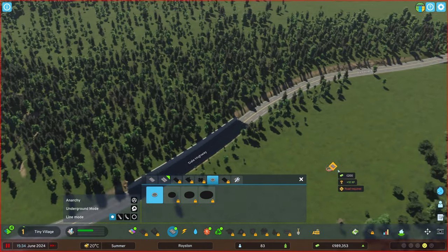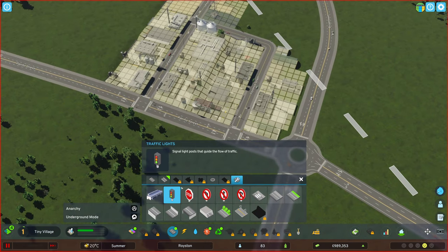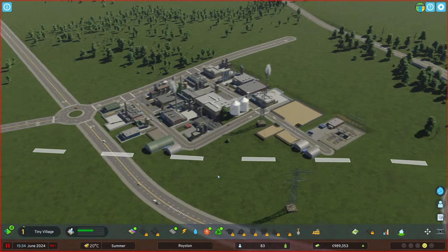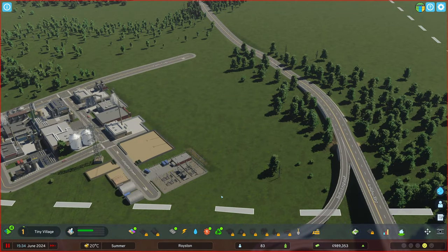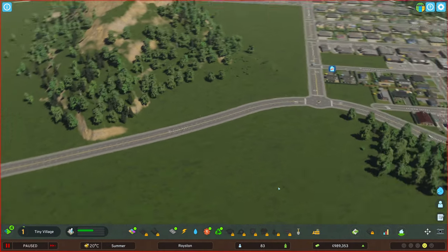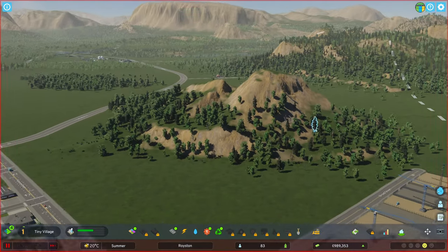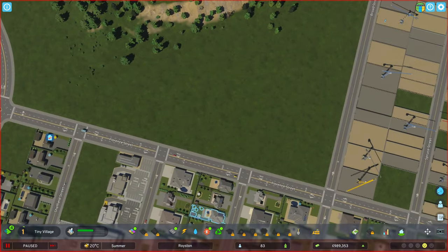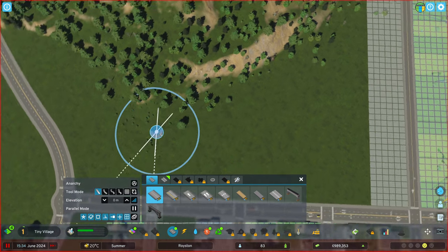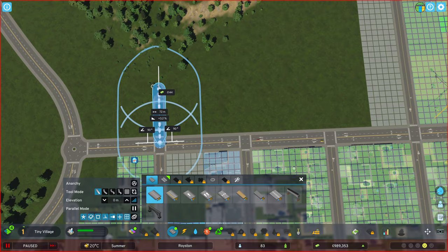We might have traffic lights over here. We could make a roundabout here - that might even be a better thing. Let's do that - make a nice roundabout. I'm not going to make a roundabout there though. We're going to disable the traffic lights in here. Let the game figure it out by themselves. They need some higher density buildings.